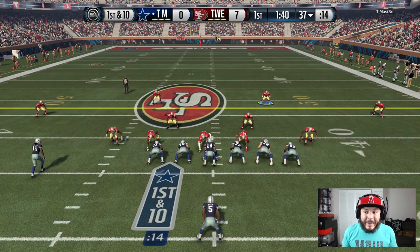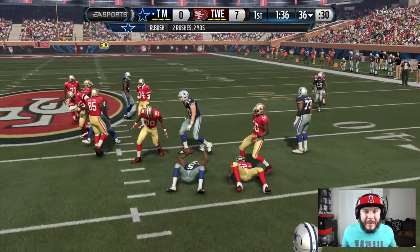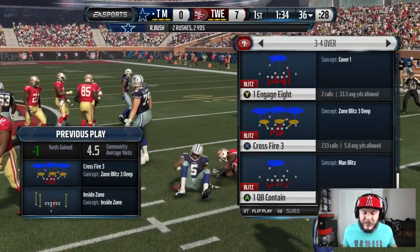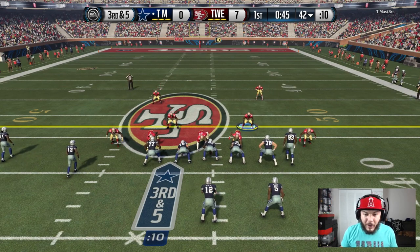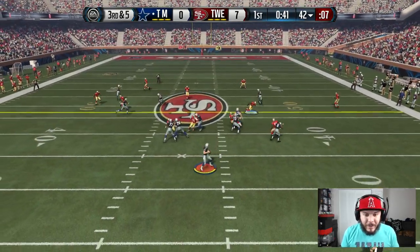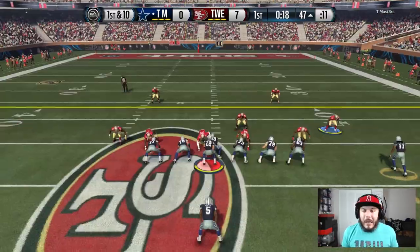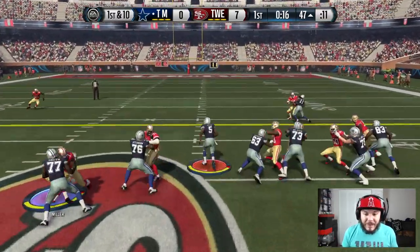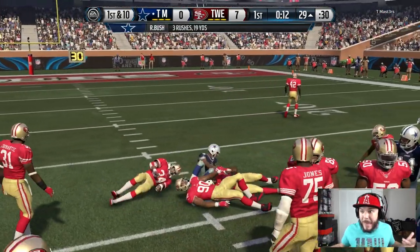Hopefully tonight's pack opening is a lot better than yesterday's. With squad builders coming up, I've got to have coins to do those. I really can't think of another quarterback that's going to come out that's as good as Steve Young. I'm really wanting to get boss Walter Payton — he hasn't come out yet, but he should be out any week now. Maybe even Barry Sanders.